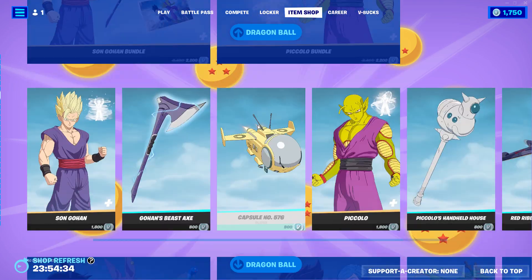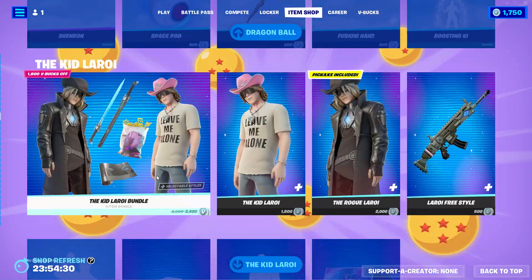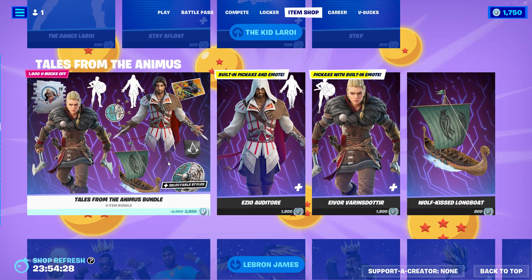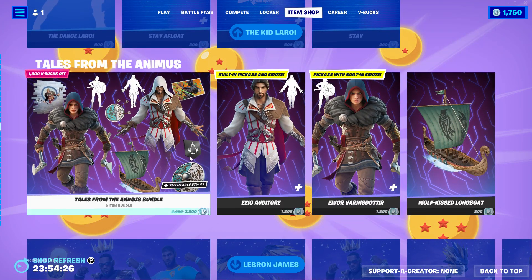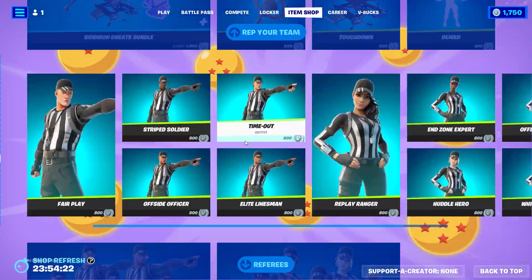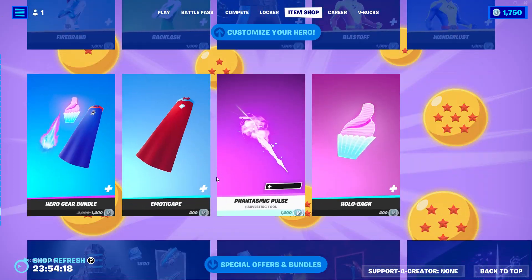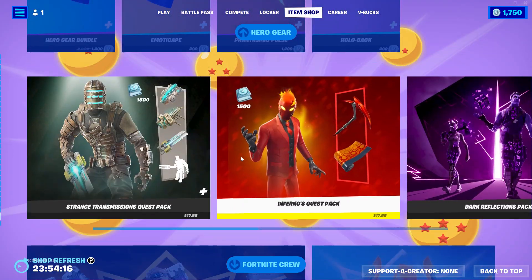The Son Goku and Piccolo bundles are still here, Goku and the Dragon Ball Z stuff, the Kid Laroi, the Tales from the Assassin's Creed, LeBron James, Patrick Mahomes, all the NFL skins, and I'm assuming the Lovers in the Air is still here, and all the superhero stuff. This is a big item shop.